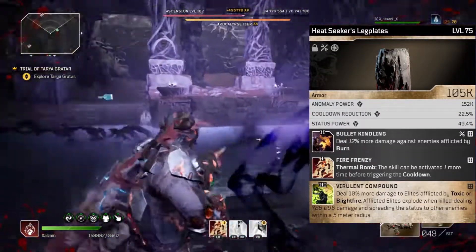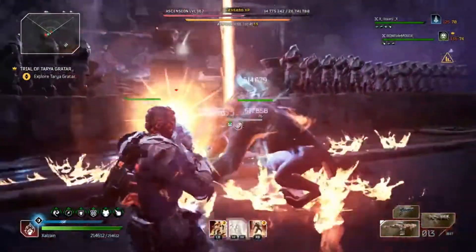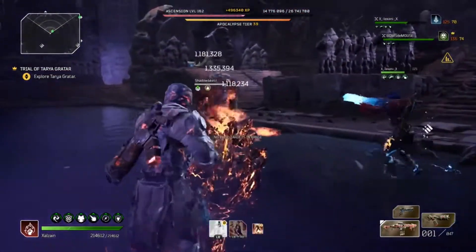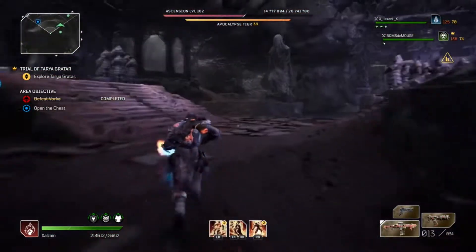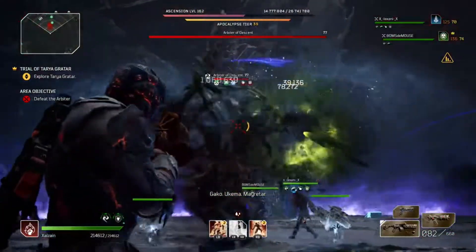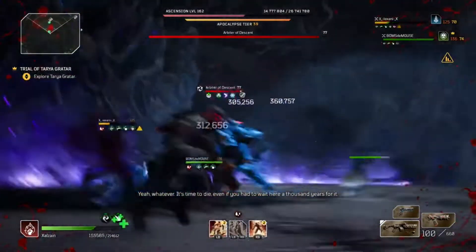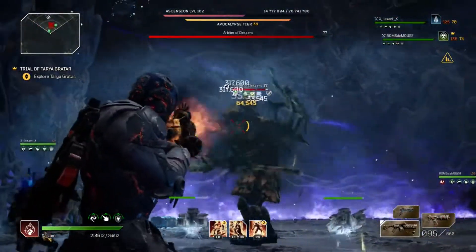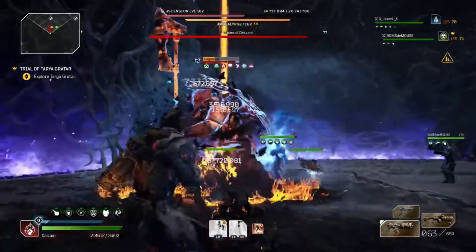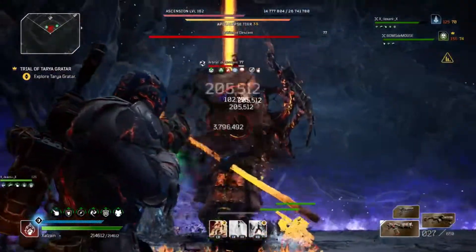Next we have the Heat Seekers Leg Plates. The only other pants you could use are the Waist Cloth of the Reforge. Use Heat Seekers primarily, or push comes to shove use the Reforge pants. I put Bullet Killing on here and these came with Virulent Compound — this is why the Lucky Jinx is in perfect synergy. Against Arbiters or bosses that are slow and stationary, if you get the crits off you get increased damage from Mage's Rage, and then 10% more damage on top of that from Virulent Compound because the elite is afflicted by Toxic or Blight Fire.